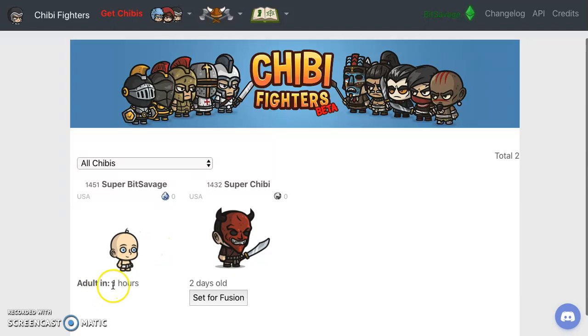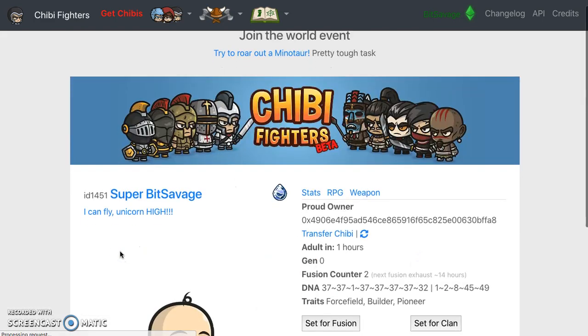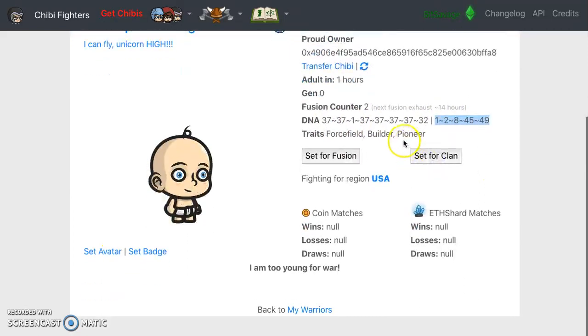Can't wait for the real-time battles. This Chibi - my first Chibi - is two days old. This Chibi is a baby, it'll be an adult in one hour. So I'm waiting for that. Check out the stats right here - DNA strand. These DNA strands are very important.